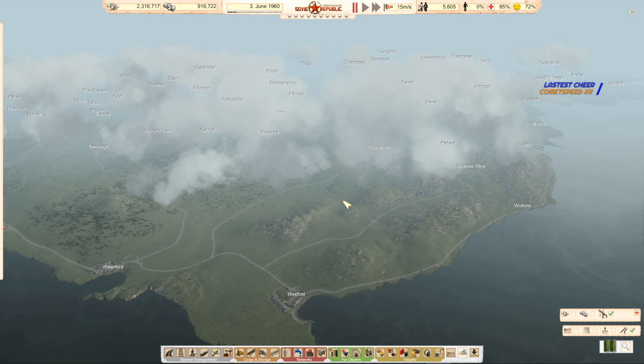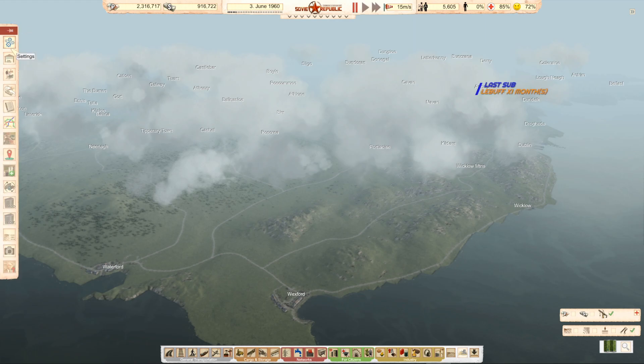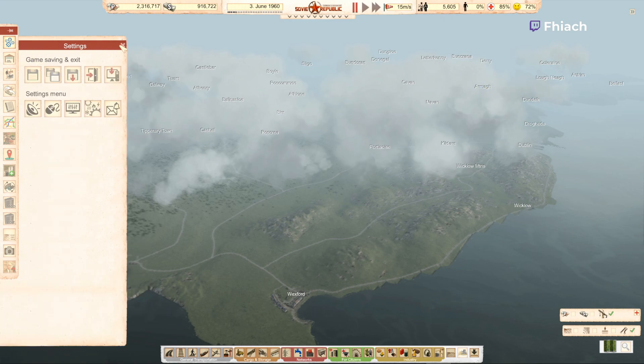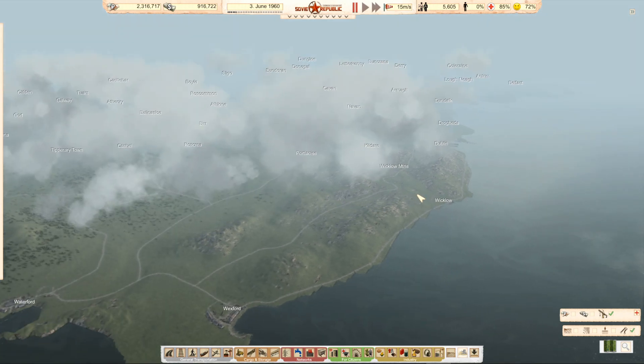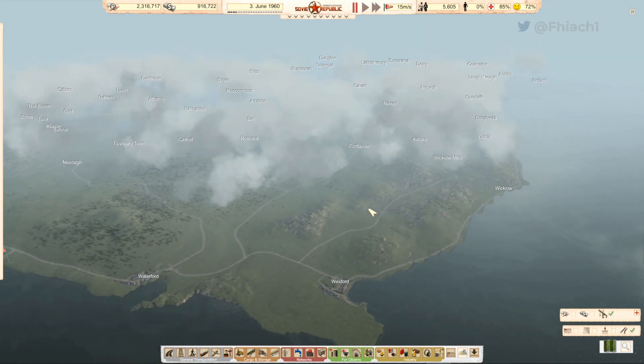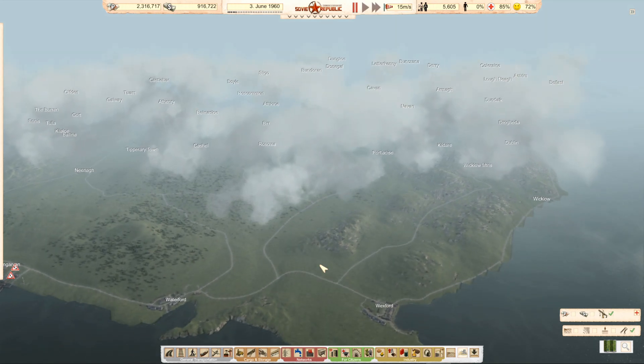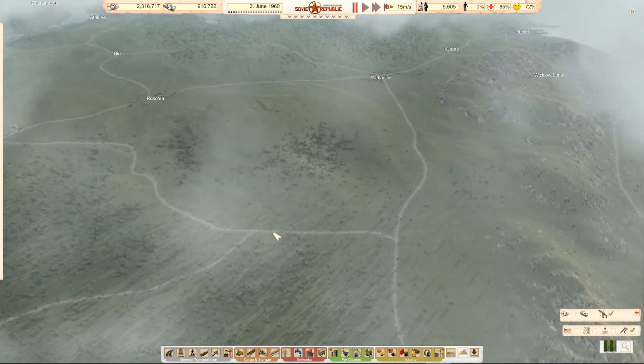Hey guys, welcome back to some more Workers and Resources. This is the map we've set up on the Ireland modded map. I was just noticing there's not much in the bottom corner here. The whole southeast only has two towns, and mine should be around here.